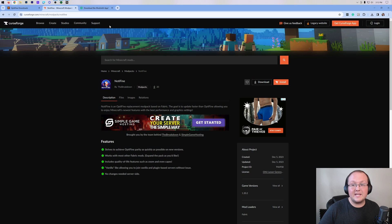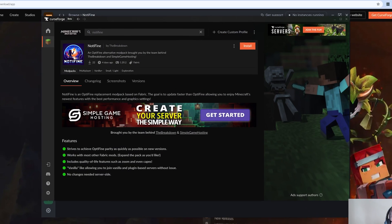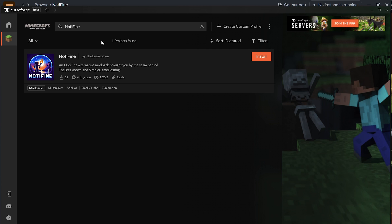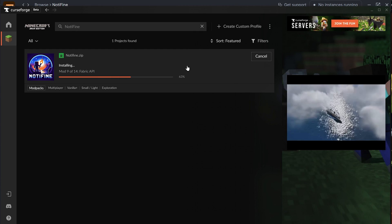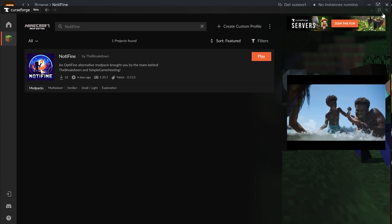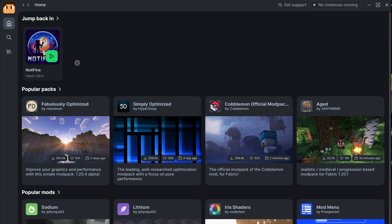As far as CurseForge goes, you can get the CurseForge app by clicking Get CurseForge App in the top right, downloading it standalone, and installing it like any other app. Once you're in the app, click on Minecraft, search for Not-A-Fine, and click the Install button. From there, you can play it by clicking the Play button in CurseForge or the Play button in ModRent on the home page.